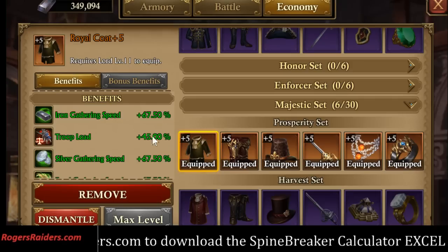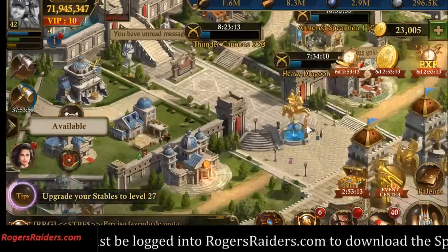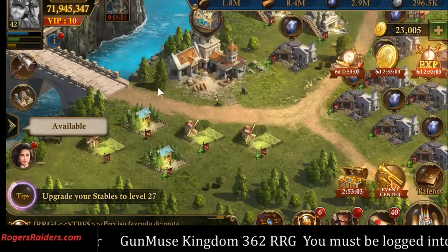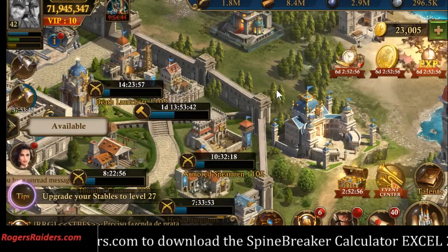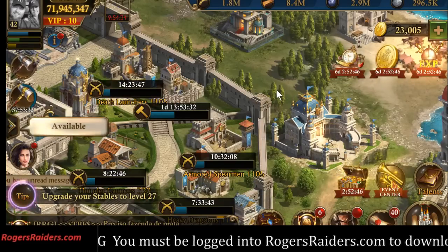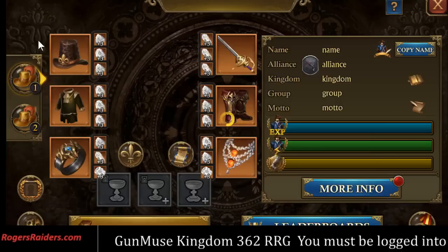Yesterday, I went in there and clicked buttons and got them all to plus 5 for free. Now I'm plus 67 to my iron gathering speed, and that one's another plus 22 — so I'm almost 100% on the gear alone. Today was the first day I logged in, went over here, collected, and had enough food after doing a collection — with only three farms and two pieces of wood — to go do a thousand build on all my troops. I got almost four million from overnight.